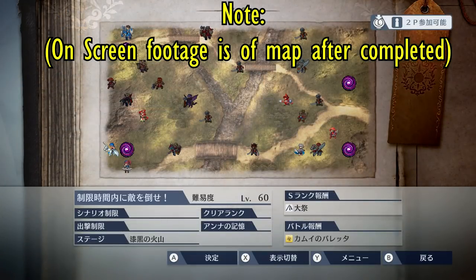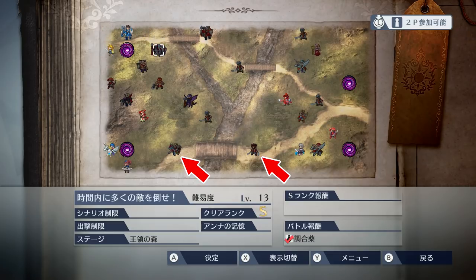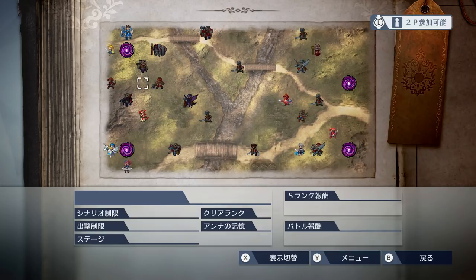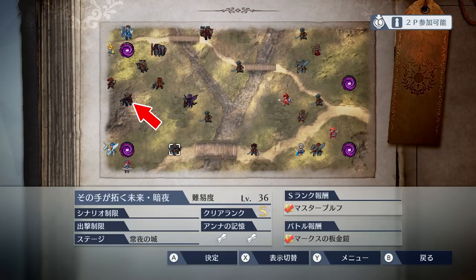You will start out this map in the center, with Xander and Ryoma located to the south in castles on the left and right side respectively. Your goal is to unlock the way to Xander and Ryoma by defeating important characters on the field. To get to Xander's battle, you will need to get to the left side of the map first by defeating the enemy in front of the bridge, and then defeat Elise, Leo, and Camilla.